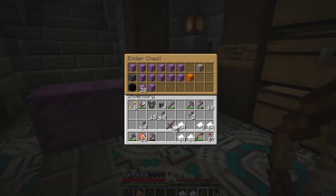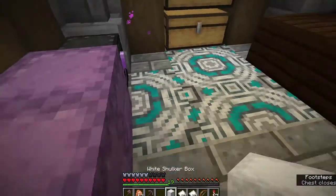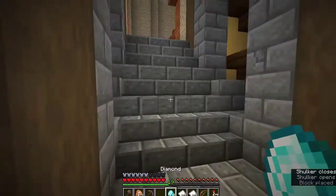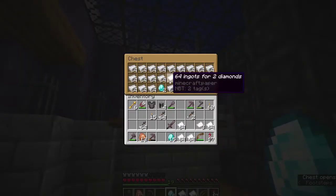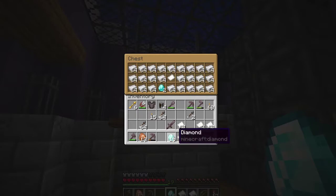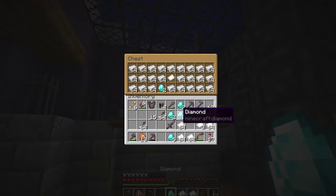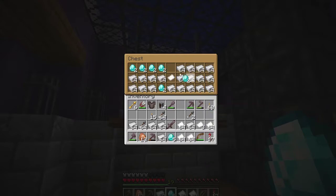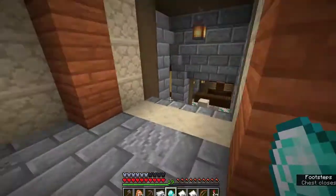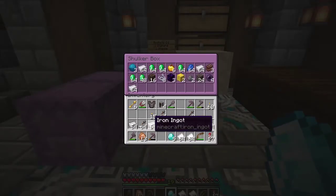How many diamonds we got? Fifteen. I'll grab some out because I do need some iron. I'm not sure how much iron actually is — it's two diamonds per stack. So I'll grab a little bit — about five stacks. Yeah, I am poor now. I do need more money. But we do have a relatively decent amount of iron there.